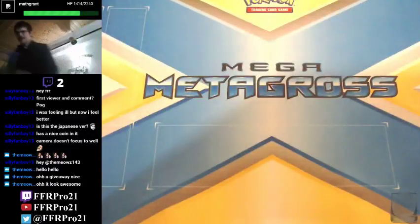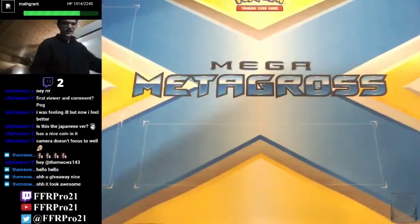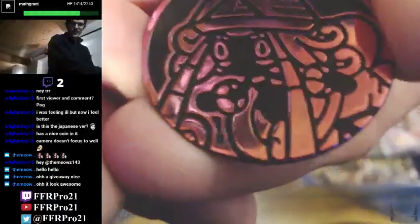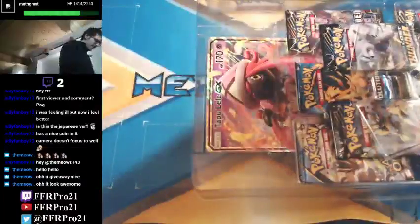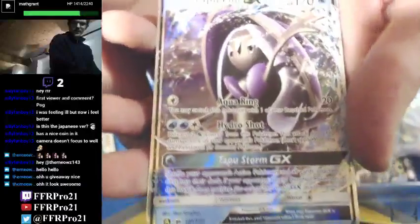I do give away a few codes for the online game, so keep watching — you may get some free packs for the online game tonight. So as Silly Fanboy mentioned, there is a nice coin. The regular Premium Collection has a Tapu Lele coin, all pretty in pink. You also get a couple of alternate art promos.